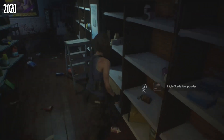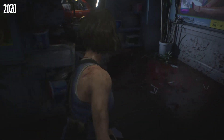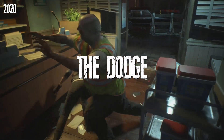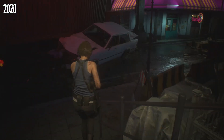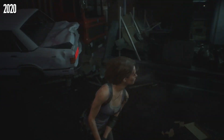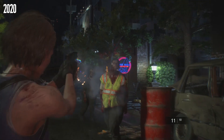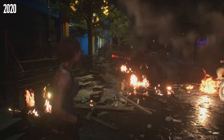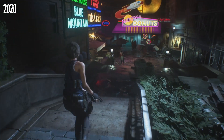Building upon the foundations laid by its predecessor, Resident Evil 3 remake, released in 2020, further refined the combat system. The inclusion of the dodge mechanic empowered players with a risk-reward option during combat encounters. A well-timed dodge could grant a precious moment to counterattack or create distance, but mistiming it could leave you vulnerable. It also gave us a greater number of environmental objects, such as explosive barrels and power generators, increasing the intensity of combat and adding a tactical element to battles, allowing resourceful players to gain an edge by exploiting their surroundings.